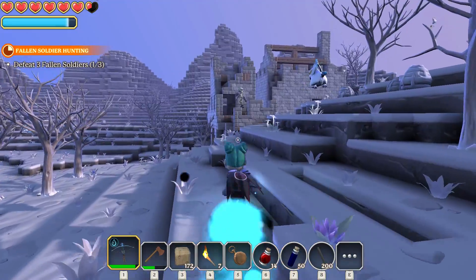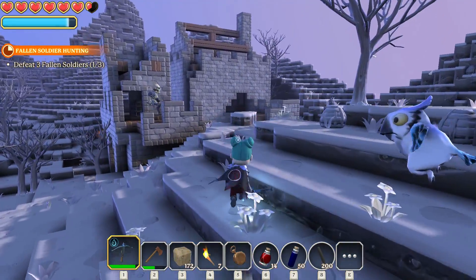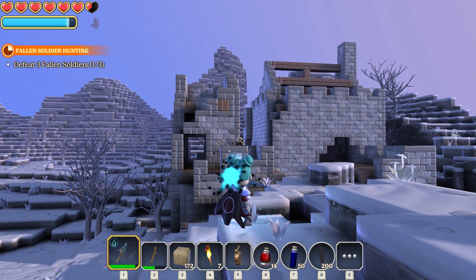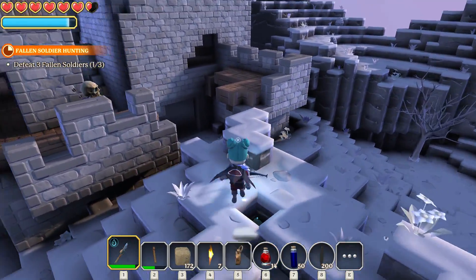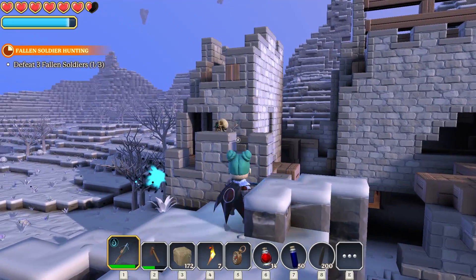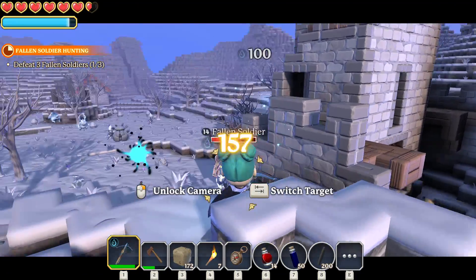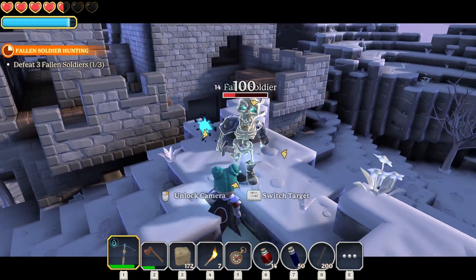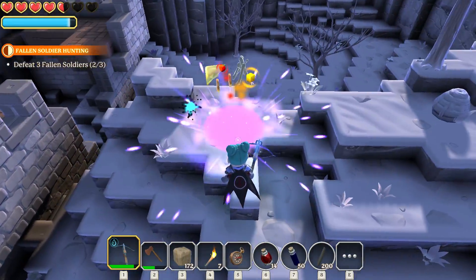We'll head back over to this castle because there's one standing right there — it's like perfect target practice for us. He's coming after us and he actually hits quite strong. Awesome, so that is two down, we have one left. There's one in there — and that's it.